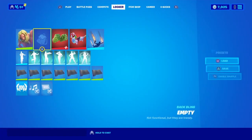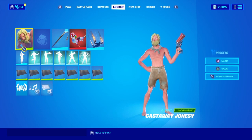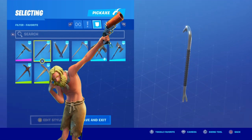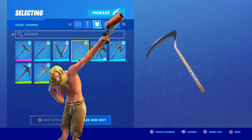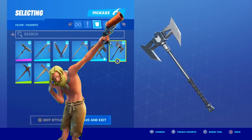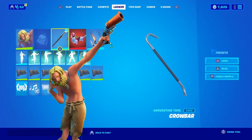Those are some back blings that matched Castaway Jonesy. Now we can jump to pickaxes. Some pickaxes that match Castaway Jonesy — some of these just look good with everything. By the way, if I can find a PNG of Castaway Jonesy I'll put it up here. Some of this stuff just looks good with everything, but remember you can use anything you want — the limit is your imagination. Now we can maybe show some gliders.